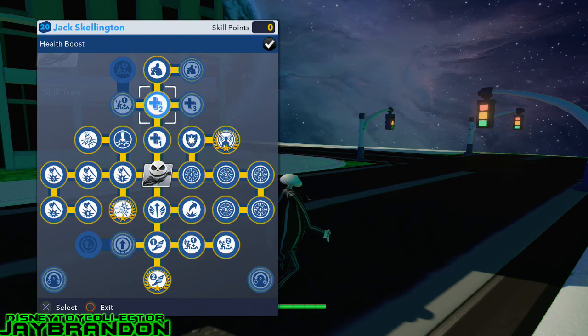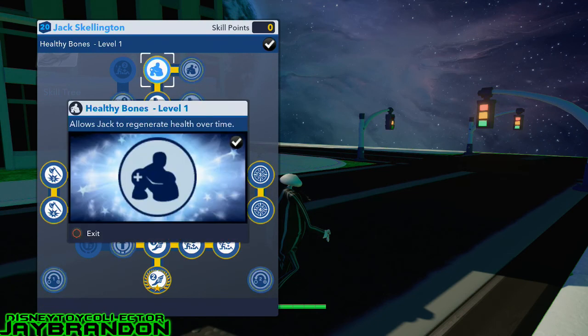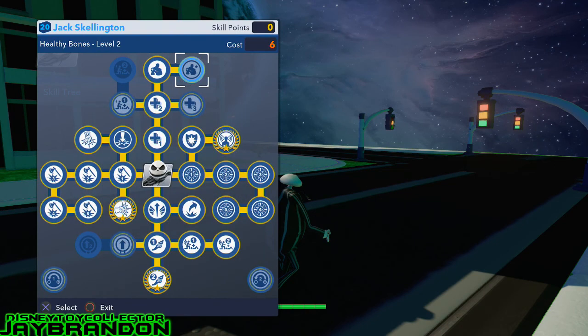We got health one, two, and Healthy Bones — it allows Jack to regenerate health over time. I like how they make different names rather than just keeping stuff the same, even though it's the same move and the same thing. But they switched it up. We got the Repel and the Spook Sense. The Spook Sense is like the spider sense — you're going to see things around you so you can react to things quicker.